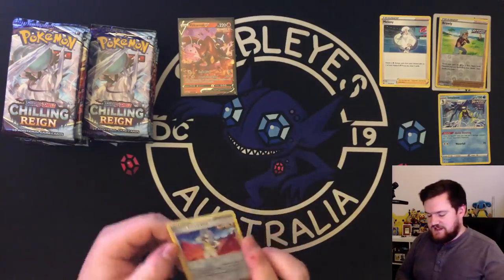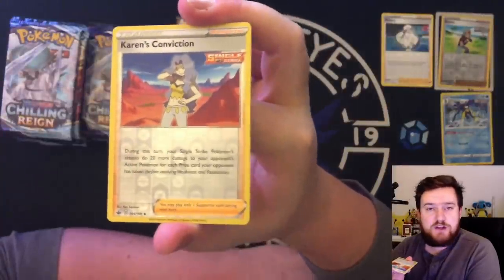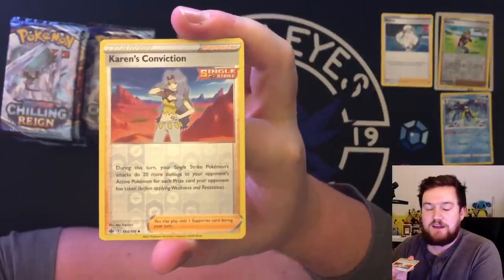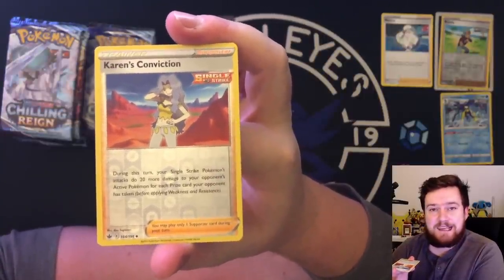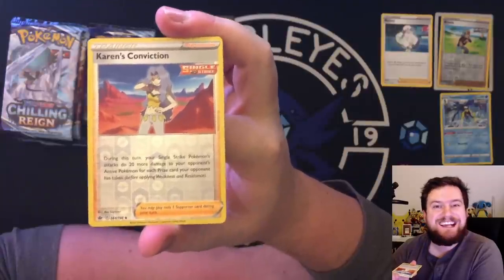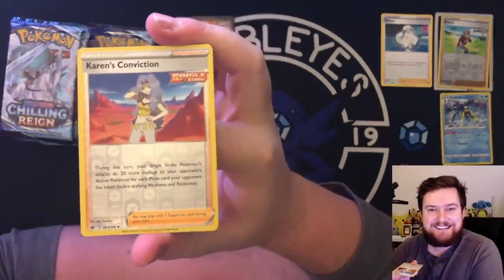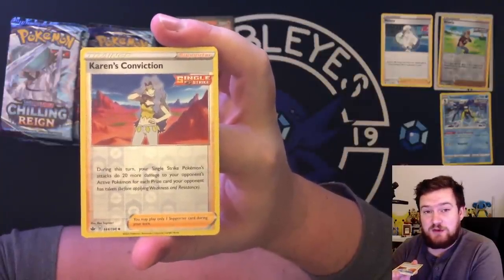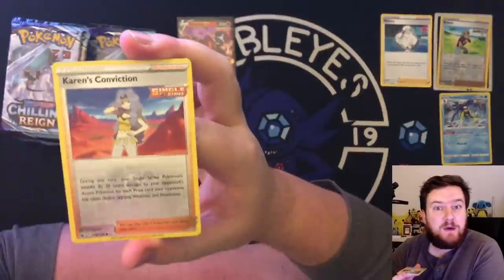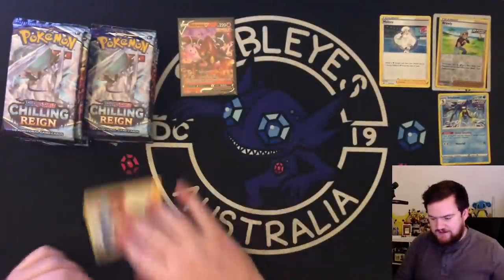Karen's Conviction — Sam, if you're watching, this card is a cool, cool card. During your turn, single strike Pokemon deal 20 more damage for every prize card that your opponent has taken. An excellent comeback mechanic for these type of decks. A single strike Pokemon like single strike Urshifu can deal a huge amount of damage as it is, but sometimes it can't quite get there. Karen's Conviction is going to help most with Seviper, which is a card from this set. It's an incredibly good card that I'm definitely going to make a video on.